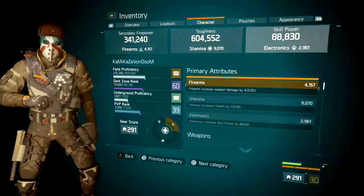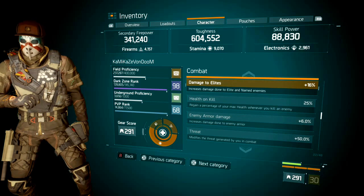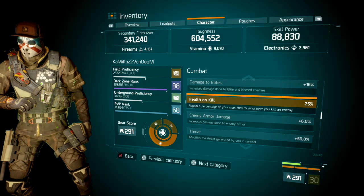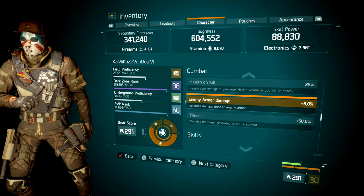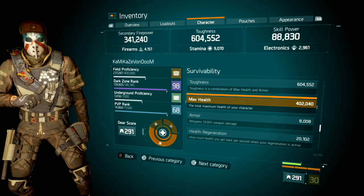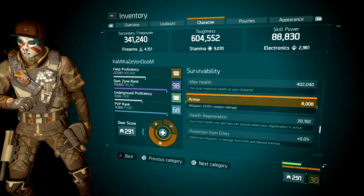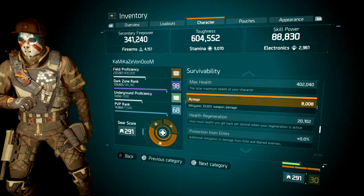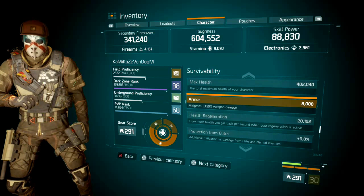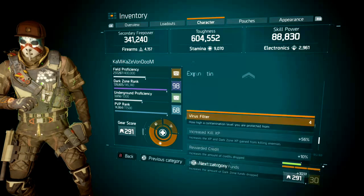Continuing on the character sheet — combat is currently sitting at 16 damage to elites with 25 health on kill, and I do have that enemy armor damage from the chest piece. For health, I have just above 400,000, and the armor is fully optimized at 8008, giving me 33.5% weapon mitigation. Health regen is currently at 20,000.